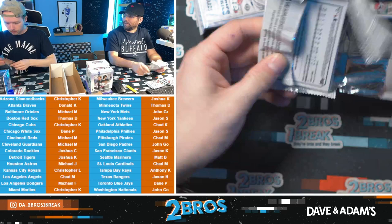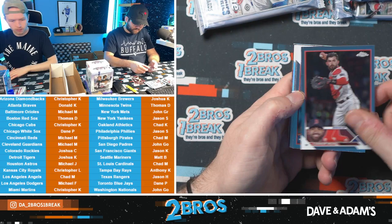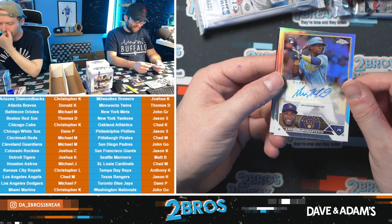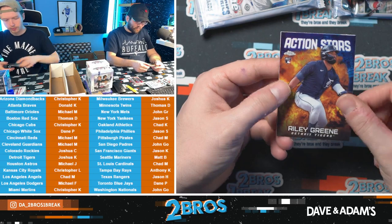I don't know anything about gambling. Jay-Z says it's kind of a fantasy land. I actually do believe the Pirates can be better than people think. Andrew Monasterio — nice Brew Crew rookie auto. That is Big Truck with the Andrew Monasterio auto. And we have a Riley Green Action Stars — nice other Tigers hit there.